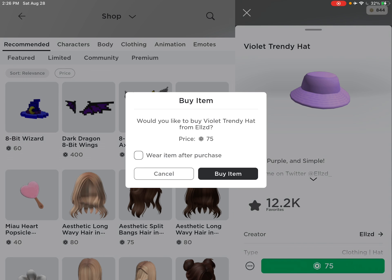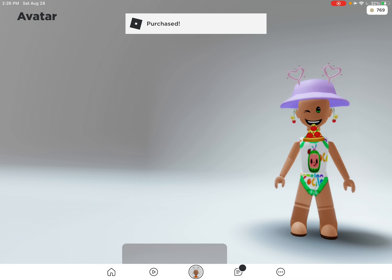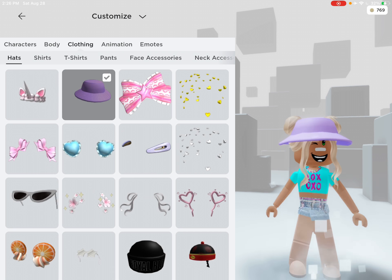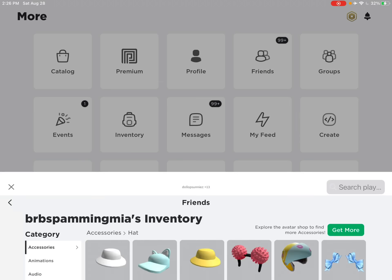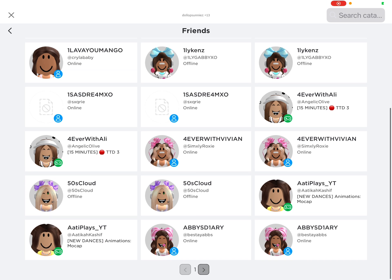So first we need to get this hat — it's very cute, and this is part of this outfit. Sorry about my Cocomelon outfit, it's so cute. We're going to be putting this on. By the way, I'm not friends with her.